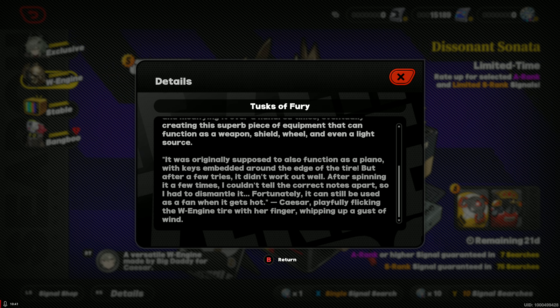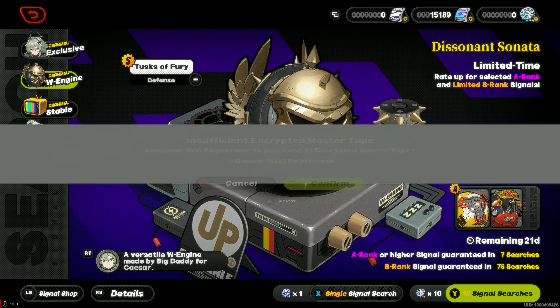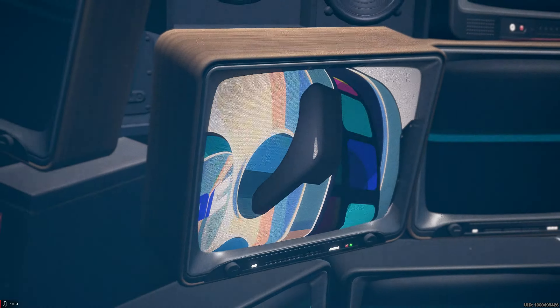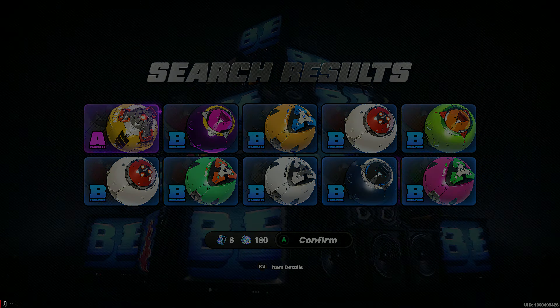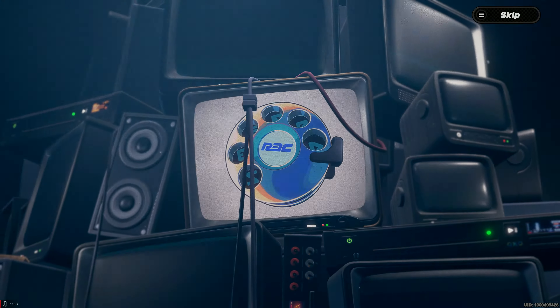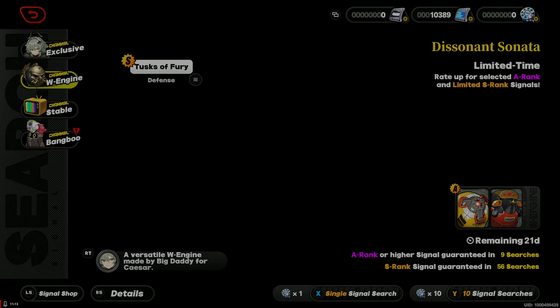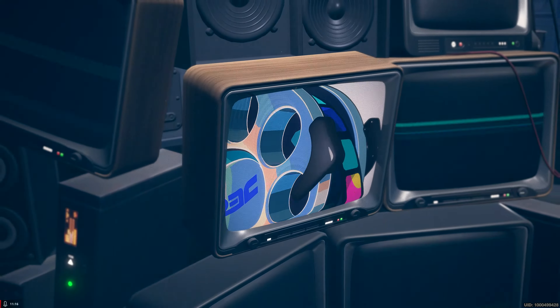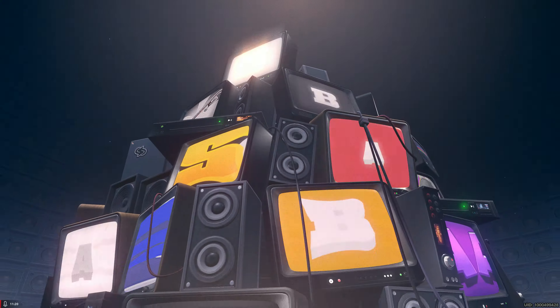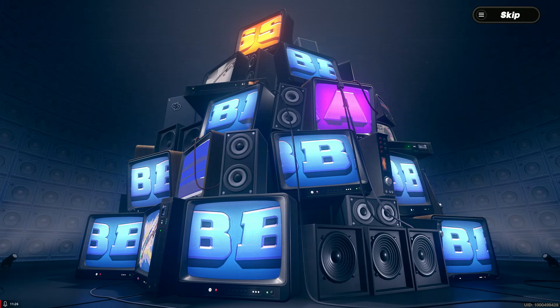Pull four onwards — I lost count. This is immediately S trying to carry this. Like I said, I lost the 50/50 to Nekomata, so my guaranteed is banked. Pull number six — four, five, six...